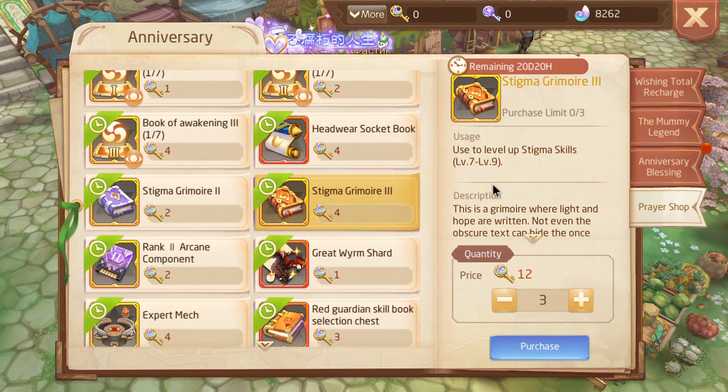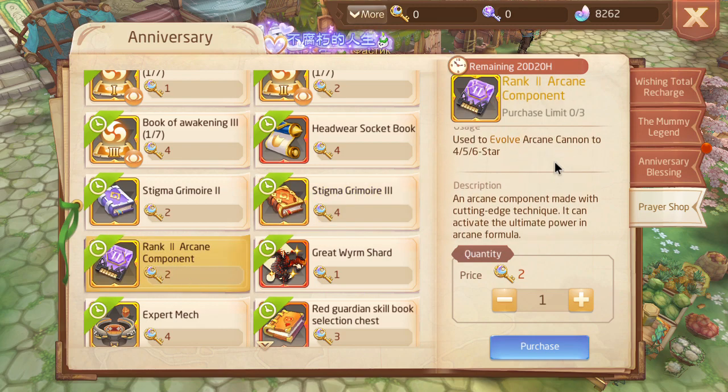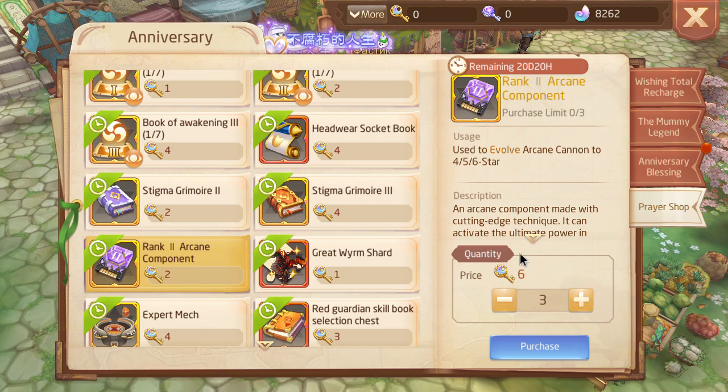Free-to-plays will need these. Little dolphins will need these. Most people who aren't whales and have like Stigma 60 plus will need these. Rank 2 arcane component is pretty good, honestly — six keys for three rank 2 components is actually pretty good in my opinion.